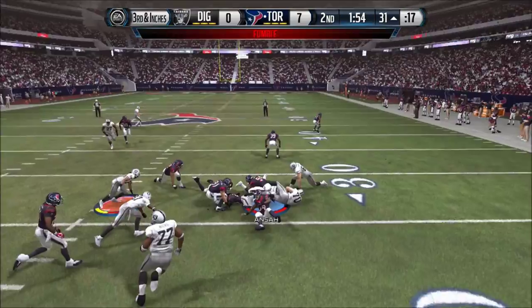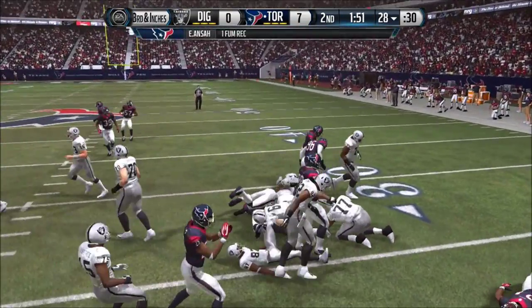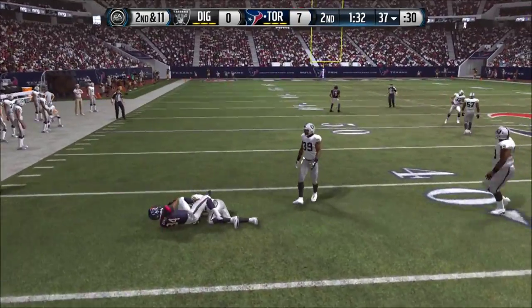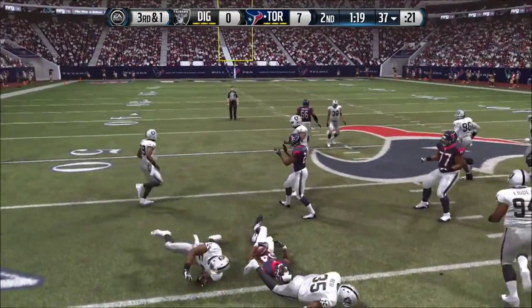We get a nice strip right there and we recover the ball — nice strip by Browner and we do a nice job right there. We still got one minute to go, so let's run to the outside. My opponent can't stop that run, let's just keep running it. Again, a nice pin move right there by Davis.